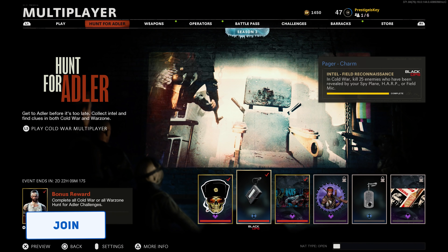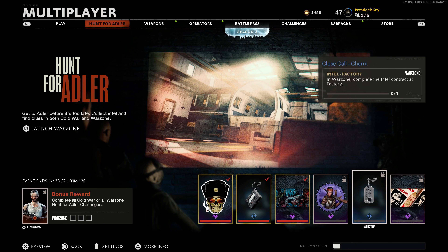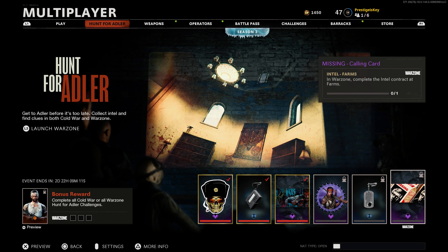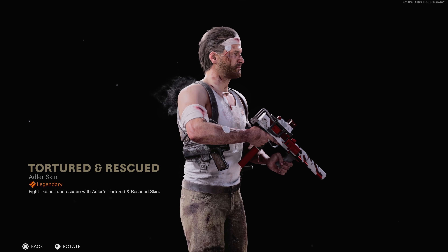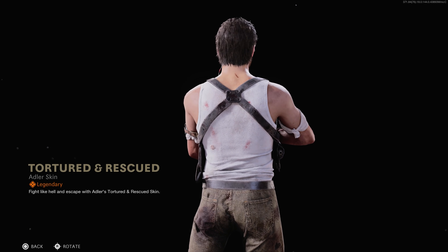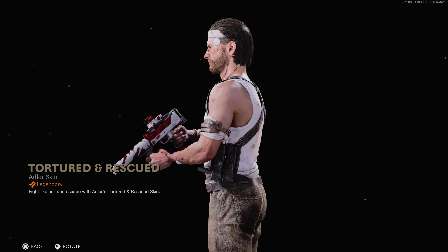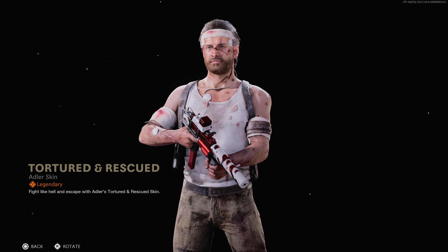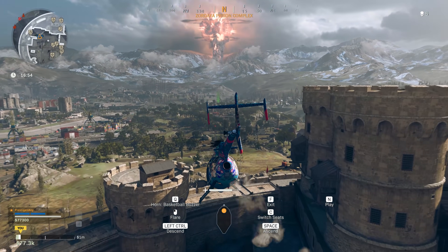Within the Hunt for Adler, there are three challenges for Black Ops Cold War and three challenges for Warzone, each one giving their own items, but you only have to complete three for any single game in order to get the main item, which is a skin called Tortured and Rescued. Now here is the unfortunate part about these challenges: number one, it's only available for a week, so we have three days left. That's the time constraint.